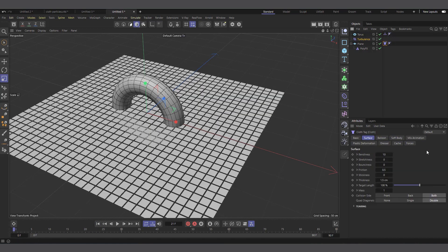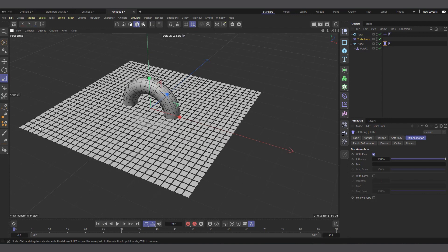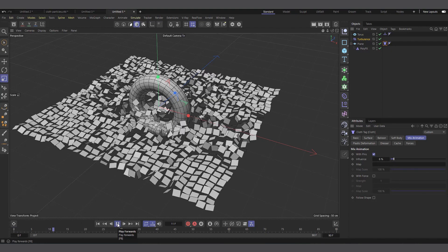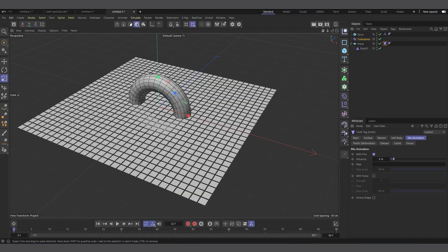It works with almost every parameter. In MoGraph animation you can come to Mix Animation with Pins and check it — you can see nothing is happening because it's now recognizing the plane as it is. So let's reduce the influence of the pins, and now if we hit play you can see it's pushing but not going too far from the original position.